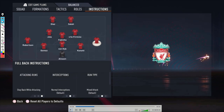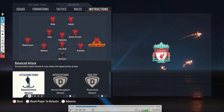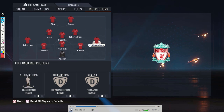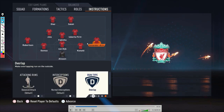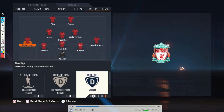For instructions: with Trent Alexander-Arnold and Robertson you can use Stay Back While Attacking, but for me it's hard to build attacks with a fullback staying back. If it feels too attacking you can drop them to Stay Back, but I keep both fullbacks on Balanced Attack — not Join the Attack, which is too much for a defensive formation. I also changed the run type to Overlap so they stay wide, since you already have four players in the middle when building up.